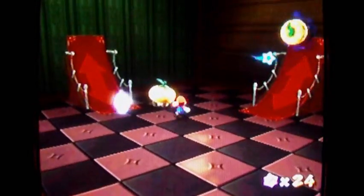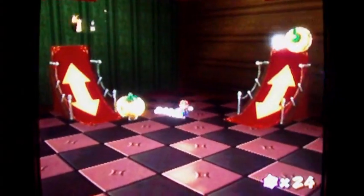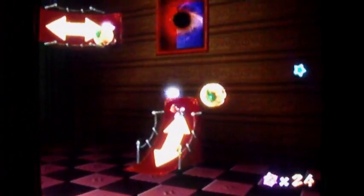Now you're in this room and you've got to collect some pieces of a star, or a sling star. Don't fall into that black hole. I would be very surprised if you did fall in, because that is a very small window there. Grab that star and go up here — there should be two more.